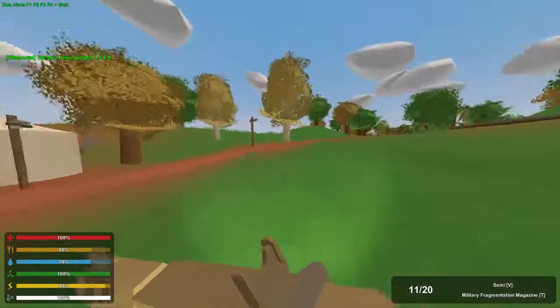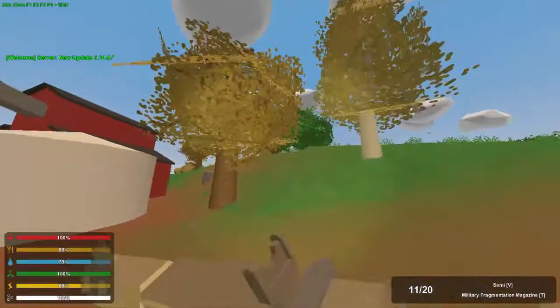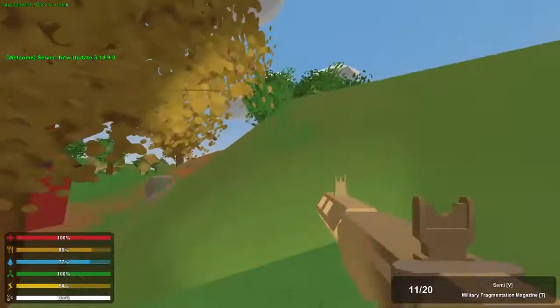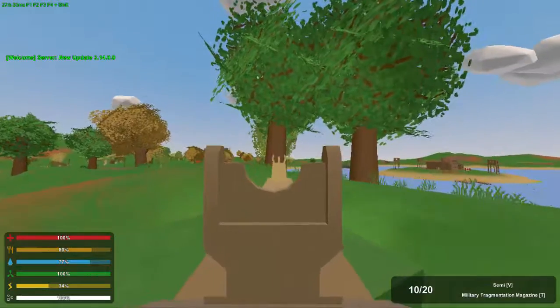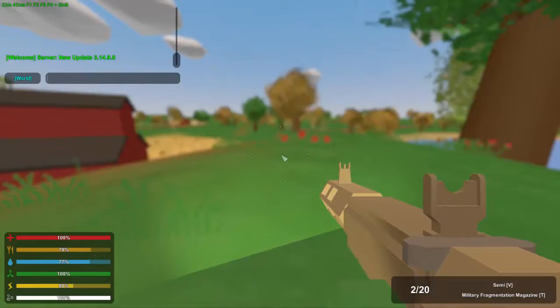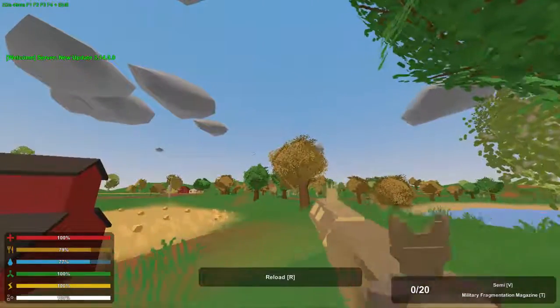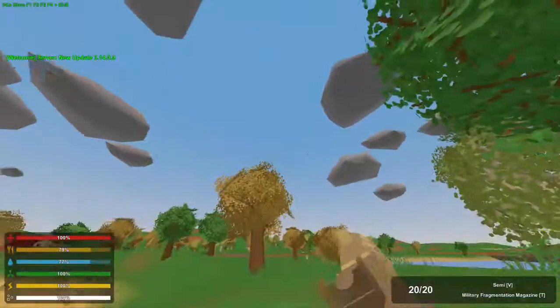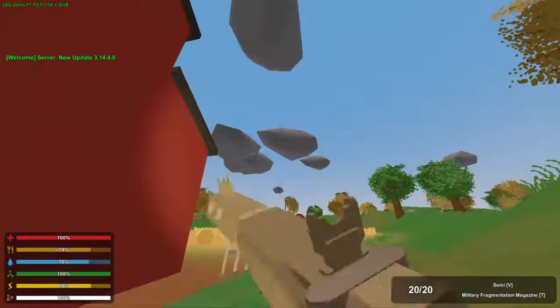The second and probably biggest change in this update is the addition of rain. In the past he's been adding things like wind and stuff — well, he's continuing to make the game more realistic. Now there is rain, and you can actually toggle it on and off if you're an admin by toggling the storm. There is gradual shading between storm and non-storm, which is a lot more realistic.